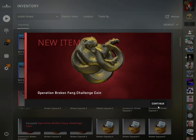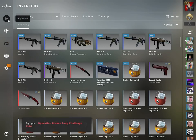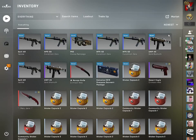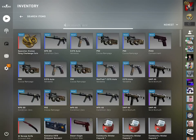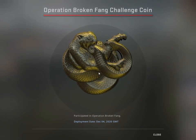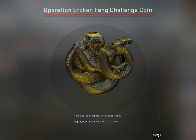As usual, the moment you purchase an Operation pass, you get the badge and you can equip it on your profile. Let's inspect it — it has a kind of dull bronze stitch which will definitely change color as you level up the badge.